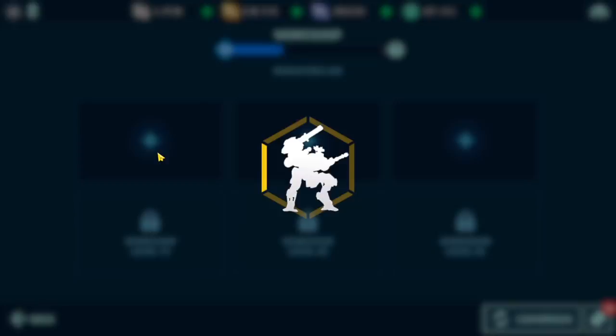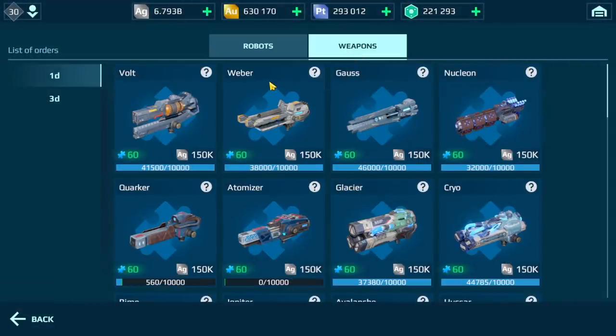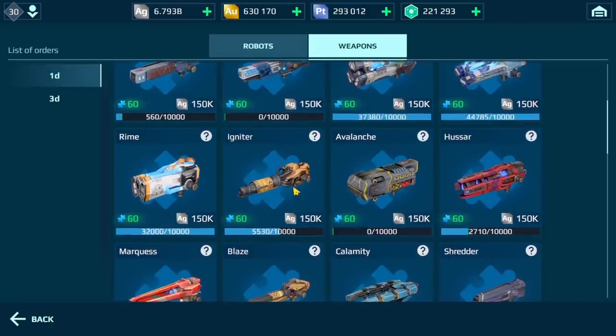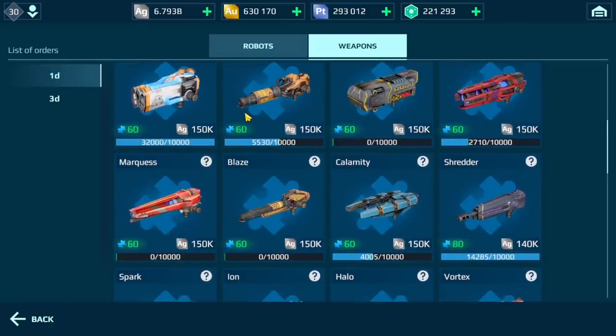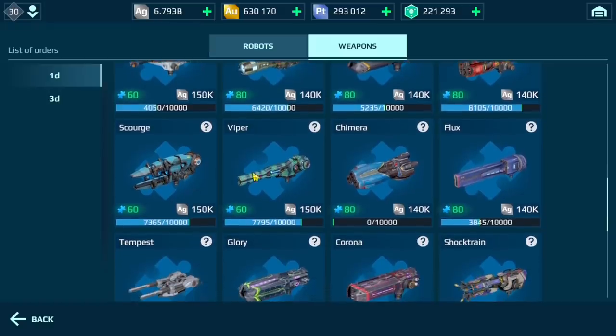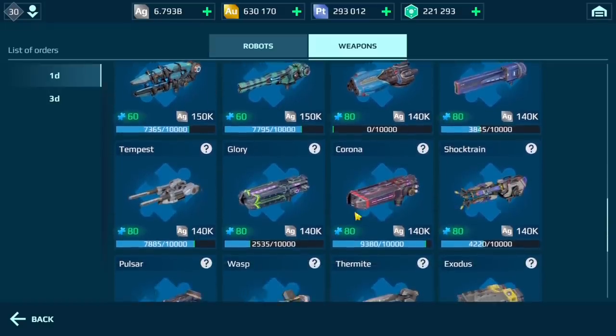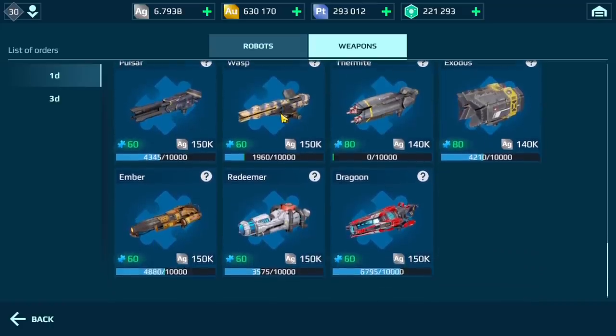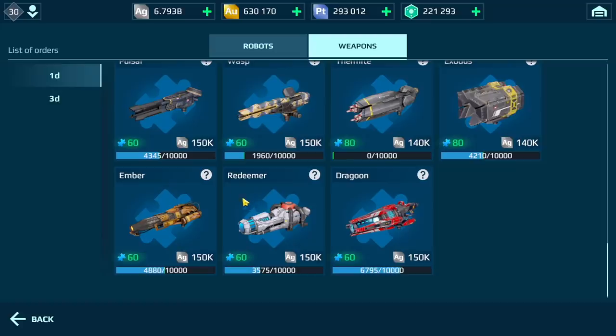If we go to the workshop I can show you which weapons to focus on to complete this task. Weapons like Glacier, Cryo, Rhyme, Igniter. Avalanche could work as well, but I tend to focus on weapons that are 350 meters and under. Blaze, Halo, Glory, Corona, Exodus, Pulsar, Redeemer, and Ember — those are the weapons I typically focus on.